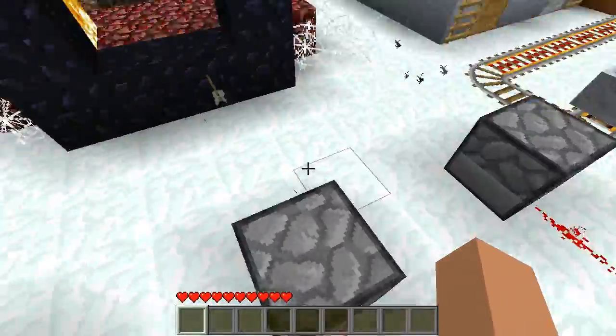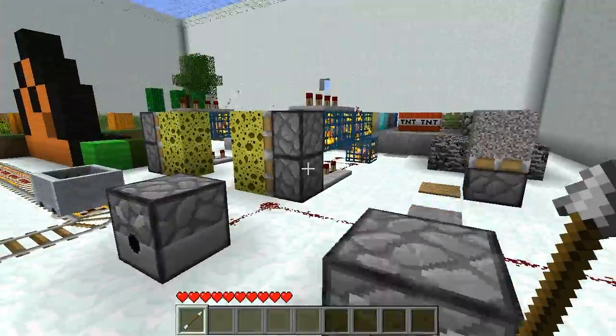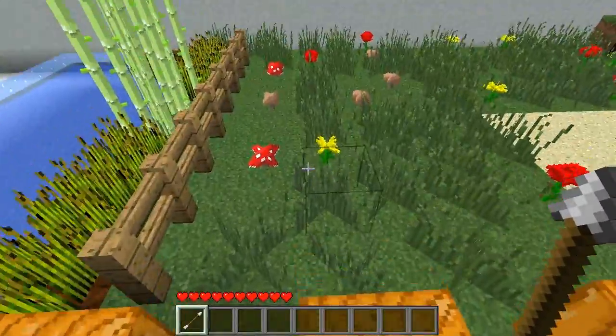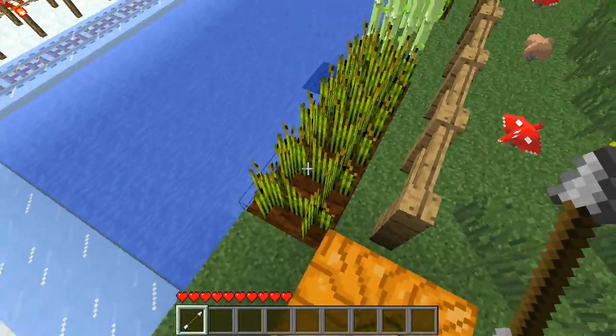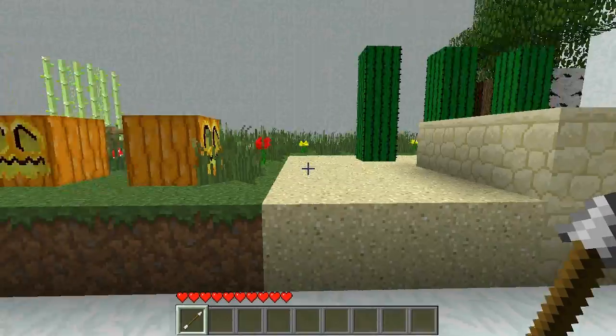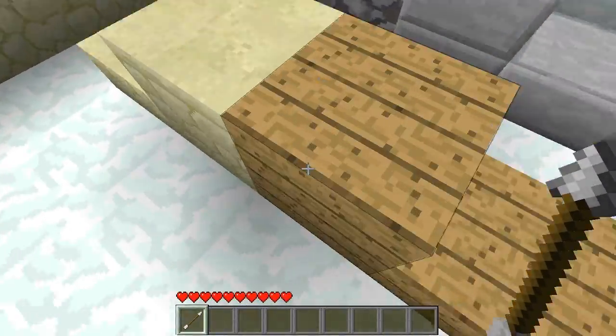The dispensers, the arrows. Let me just show you the other basic stuff. Grass, seeds, wheat, and whatever. Sand, sandstone — as you can see, exactly the same, just more HD.